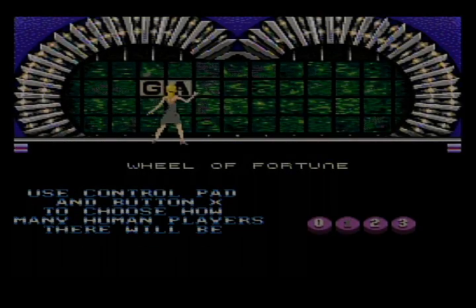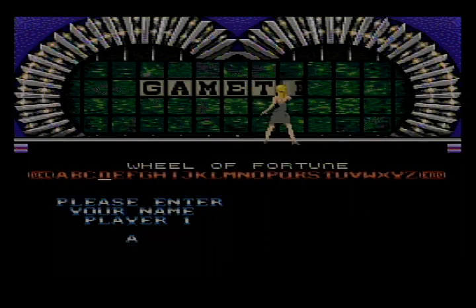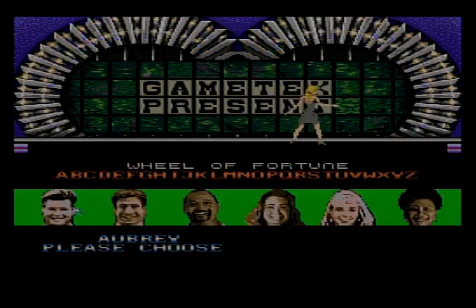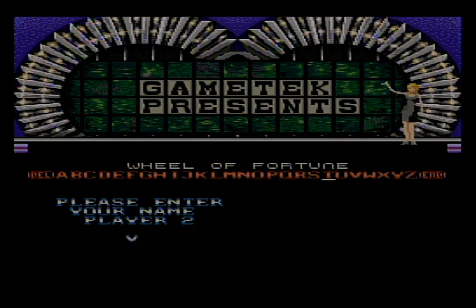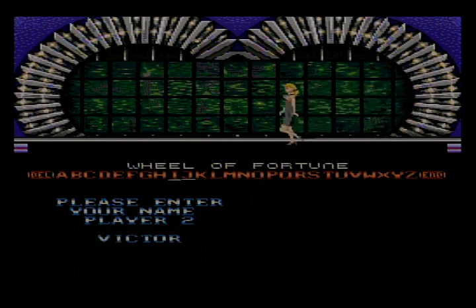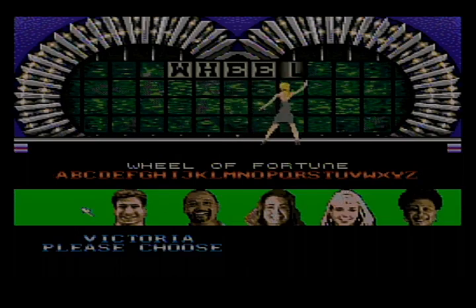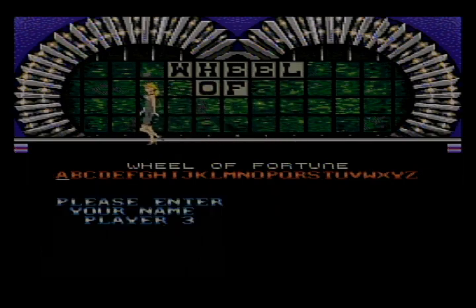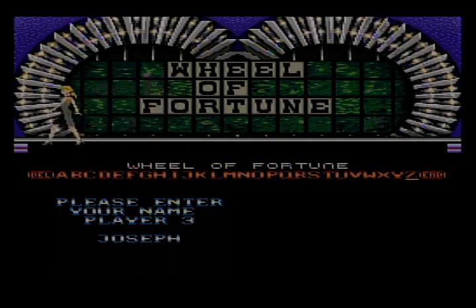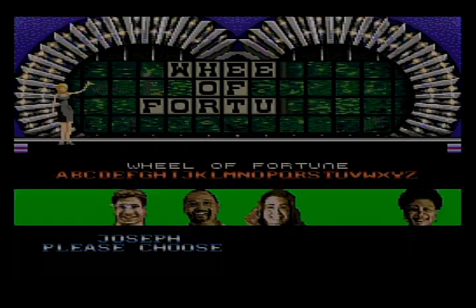How many players would you like? One. Would you like to play against the computer? Two. Please enter your name — I'll put in my name of course. We have Victoria. Please choose a character. There she is. And who's my other opponent? Joseph. Please choose a character — and who is Joseph? Alright.